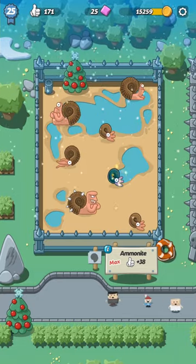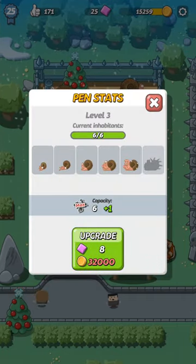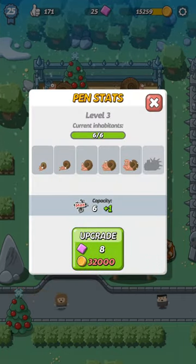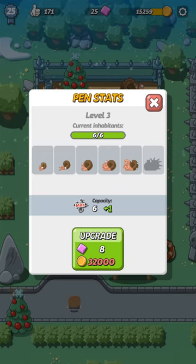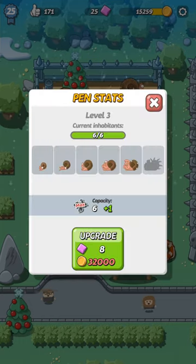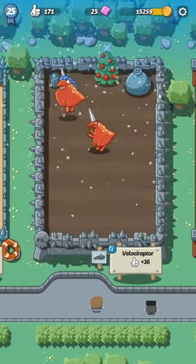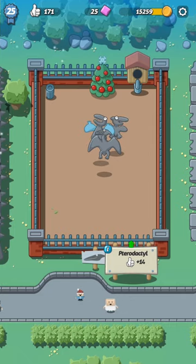Also note that the epic dino doesn't occupy any space — it doesn't count as an inhabitant. Right now I can only have up to six emmonites, but look how many I have: one, two, three, four, five, six — including the epic one, that's seven!